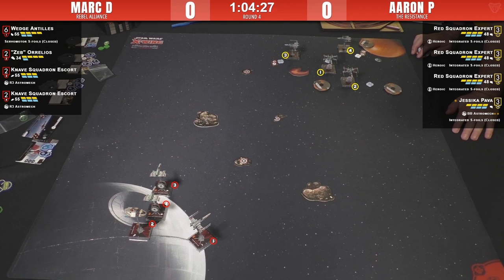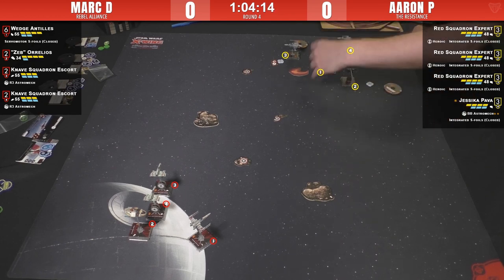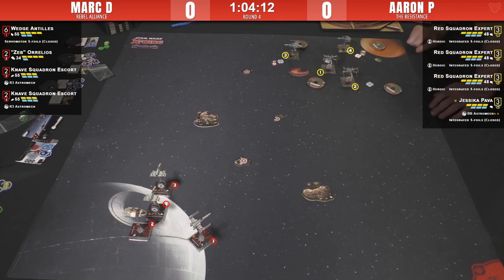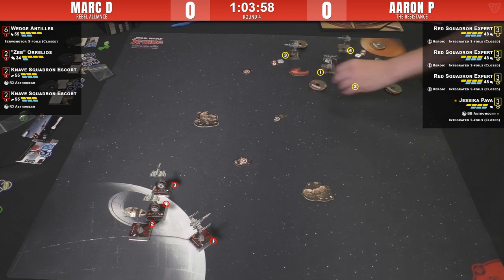That's definitely a factor in this match — other than Wedge, every single ship on Aaron's list is going to fire before Mark's. He has the opportunity to initiative-kill everything except Wedge, and he definitely has the firepower to do so. The amazing synergy on Aaron's list is having everything integrated at initiative 3, so he can flip-flop activation value — moving where and how he wants, and also putting out optimal shots first or last, whichever is the greater benefit.